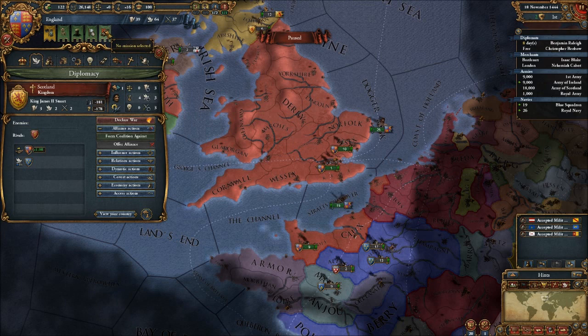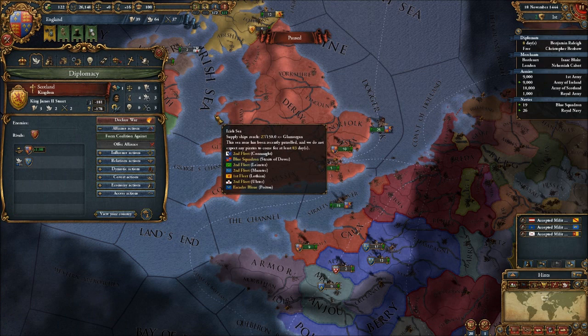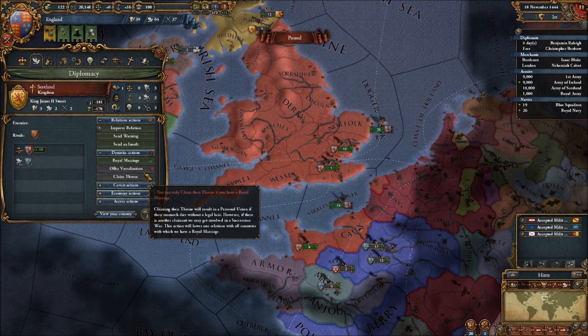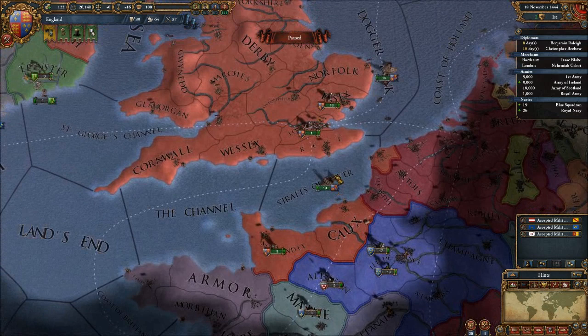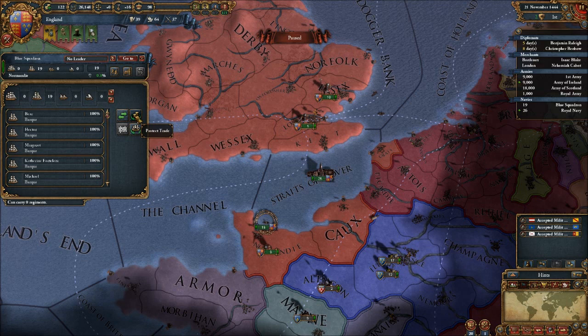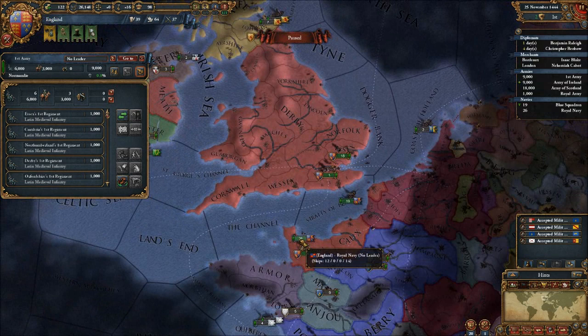Any other missions? Construct a grand fleet, royal marriage with Leinster, or conquer it — we'll take the royal marriage. But first we need to improve things with Scotland, so we're going to go to our relations screen and say, hey Scotland, our houses can get along. Our relations are pretty low but Scotland's feeling threatened by us, so they'll actually accept a royal marriage. Let's do that — bring our houses together. The Royal Navy's in, then we can take the first army. Keep selecting the wrong ones! You go to London, and in there — there we go. I'll get fleet management down soon enough.